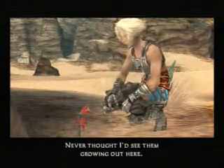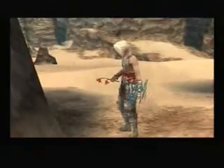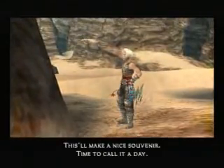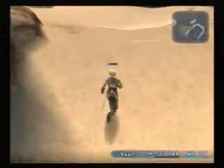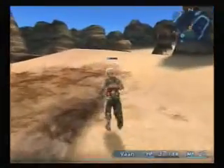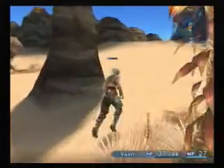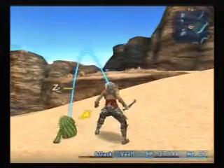Never thought I'd see him growing out here. This will make a nice souvenir. It never told me how many license points I got for defeating the Rogue Tomato — I think it's like three. There are some regular enemies that give two, but they're few and far between. But yeah, that's plenty. How many do I have anyway? Fourteen. One more enemy over here — let's make it fifteen so we can get a license.